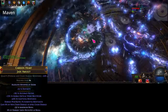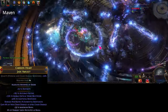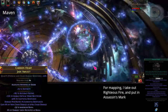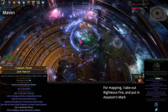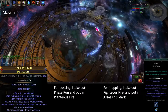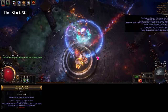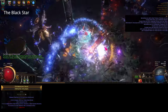For the anoint I'm going with whispers of doom. While mapping, I don't use righteous fire anymore as my damage is high enough for fast clear, so I put the second curse here — assassin's mark. Sniper's mark is a decent alternative but it only applies to projectiles, and unfortunately volatile dead doesn't count. For bossing or simulacrum, I'll take out phase run and put in righteous fire. Getting phasing for simulacrum is a must and is just generally speaking nice to have. I picked up phasing on kill on my abyss jewel. Here's an overview of what my current items look like, followed by what the gem links currently are.